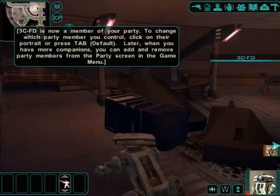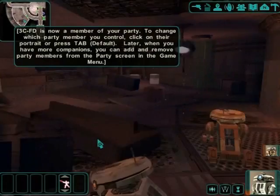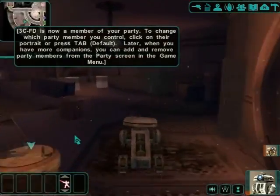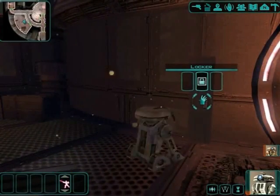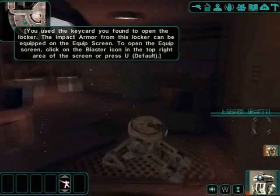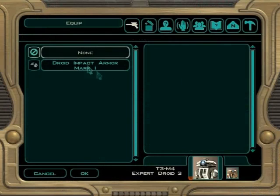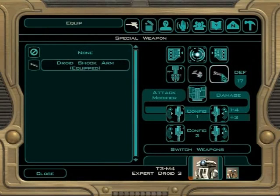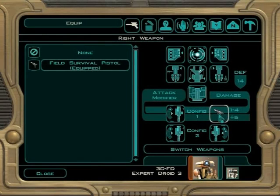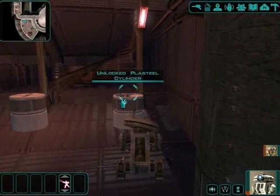We got a new party member. 3CFD is now in the party — you can switch to him with Tab. There's a locker here; we found a locker key earlier. Guess what — it opens the locker. Found some items. The items work the same way: hover over something and you see what's in that equipment slot. The cool thing about this game is you actually have two weapon slots that you can switch between — doesn't really mean much right now, but that'll be very useful for the whole game.